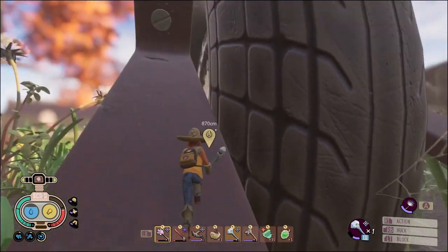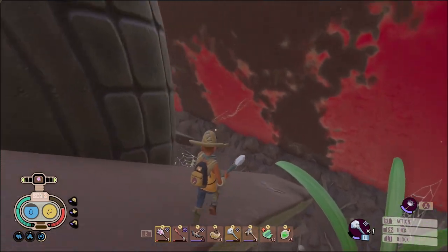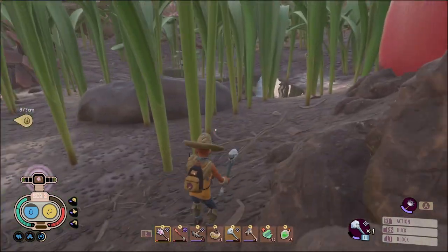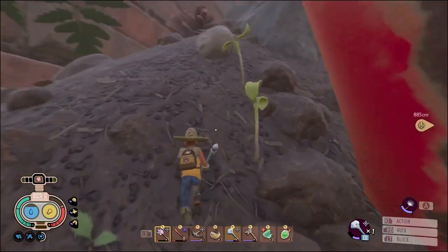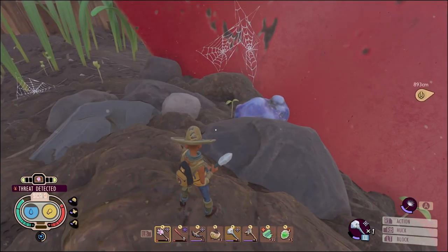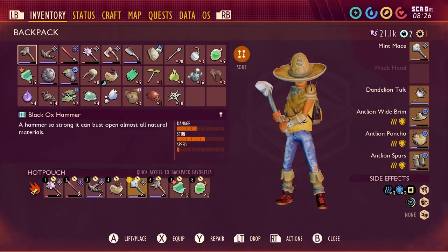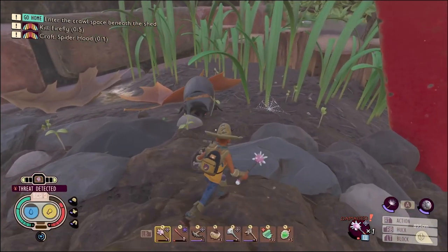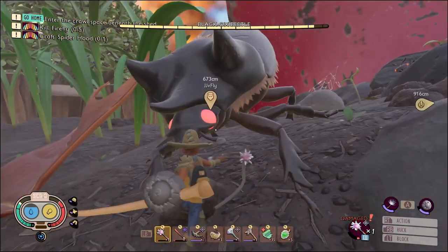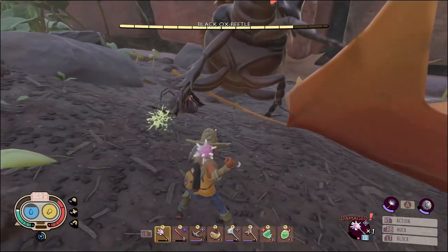Okay, it doesn't look like it's right there — it's probably on the inside, right? Can I even get on the inside? Just around the door. Oh, I don't think I can carry the marble. Let's get the black ox, because that's why we're here. There's the end of the speed of pain. There you go — help me out with this black ox beetle.